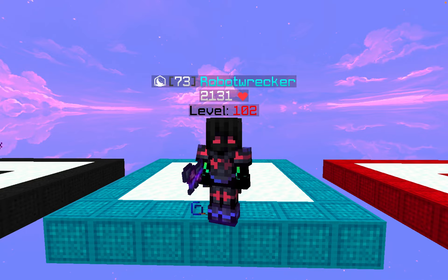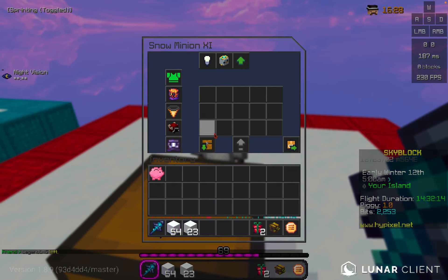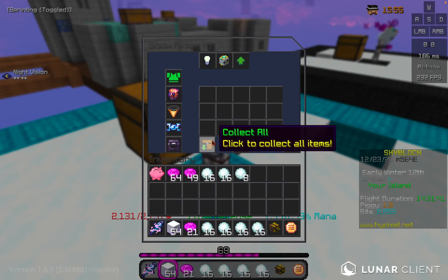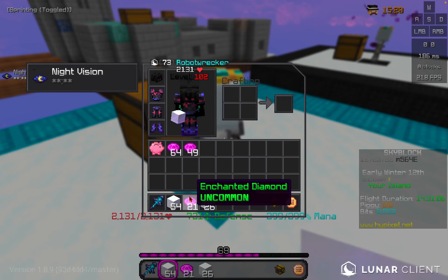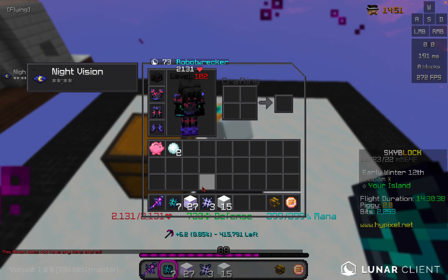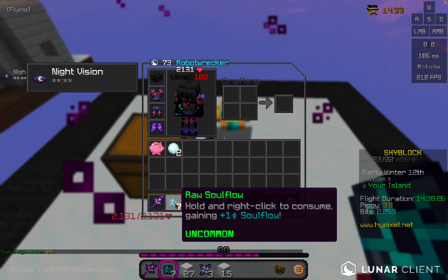It has officially been 25 hours, so now let's check the profits from the minions. From the snow minion with the Krampus helm, we got 54 enchanted snow blocks, 23 normal snow blocks, and two red gifts. From the diamond spreading minion, we got 54 enchanted snow blocks, 26 normal snow blocks, 21 enchanted diamonds, and a stack and 49 normal diamonds. From the snow minion with the lesser soul flow engine, we got 27 enchanted snow blocks, 15 normal snow blocks, two snowballs, 3 soul flow, and 7 raw soul flow.